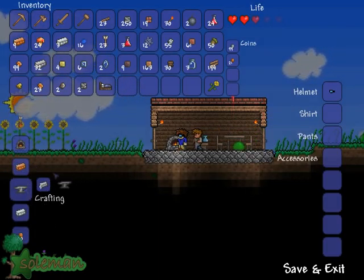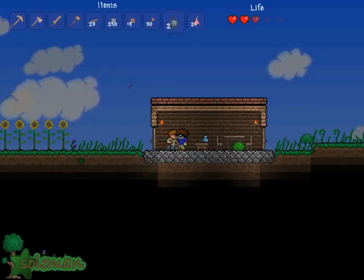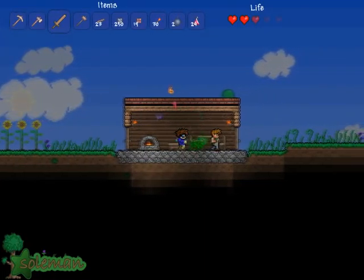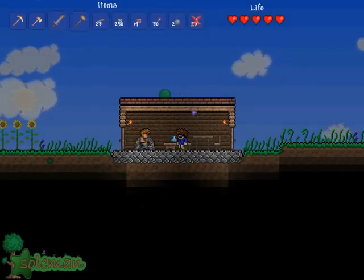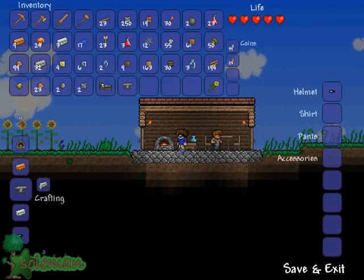Let's take some of that and make an iron anvil. Get away — get out of my house, stupid slime. Why are you letting all the monsters in, guide? You're really starting to get irritating, you know that?